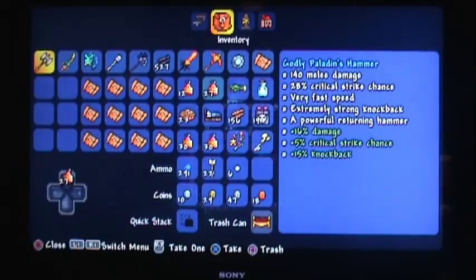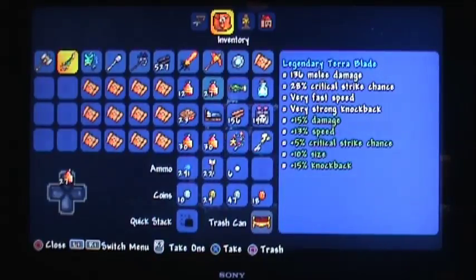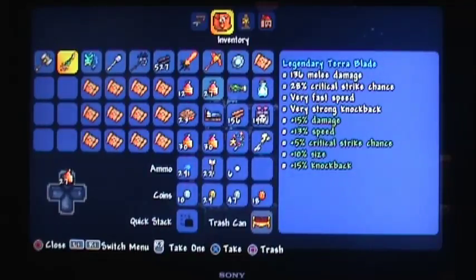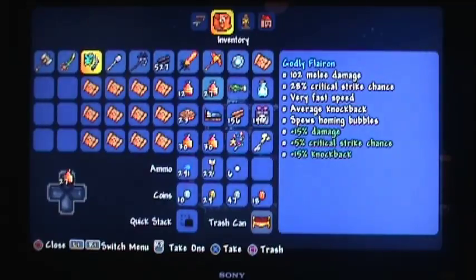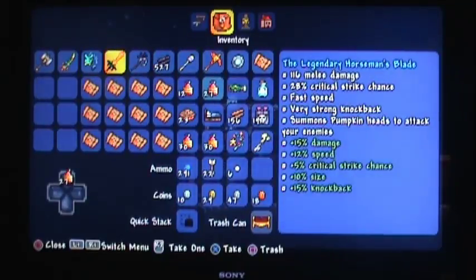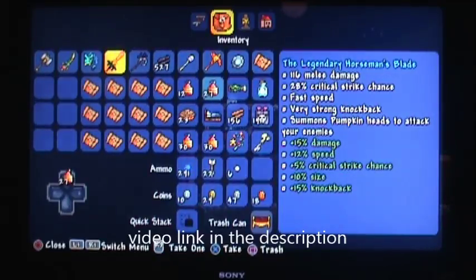We're gonna first start with the equipment you most likely need. I recently got the palladium hammer. Now you can do this with the tarot blade or the flare gun, however it's pretty hard with the tarot blade — I tried it and failed. You probably only get to wave four in like three minutes, which is bad. I would use these two weapons, and if you've fought the pumpkin moon, I'd advise you get the horseman's blade and use that.